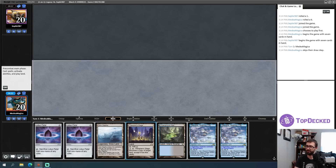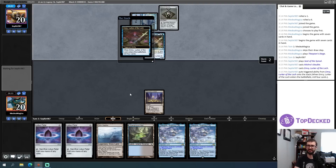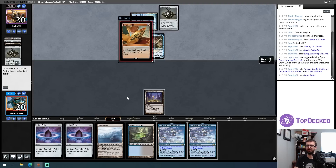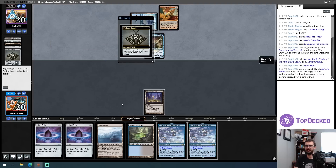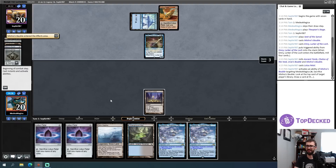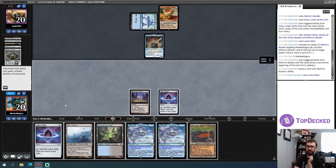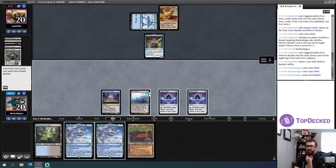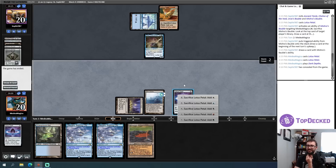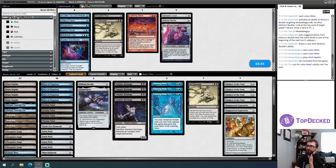Opponent is playing an artifact-based deck, probably some sort of Emery Psy Kappa Cannoneer sort of deck - yes, confirmed. I wonder if I should have played out my Lotus Petals to play around Chalice on zero. Opponent's only out is going to be two Otawaras or otherwise making Thopters. I'm just going to do the thing right now - Thespian's Stage. That is good enough for the concession. Engineered Explosives is legitimately good to sweep my opponent's artifact mana off the table.